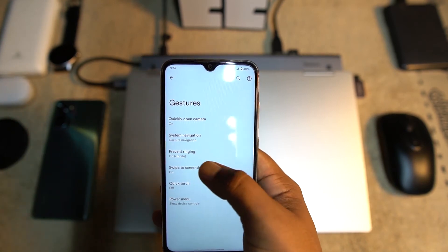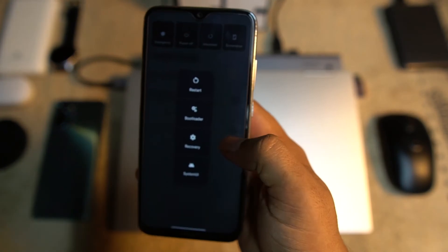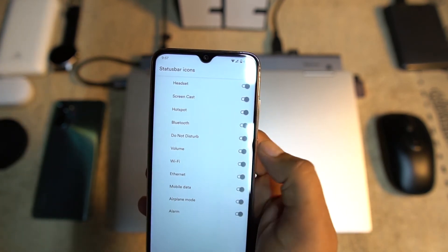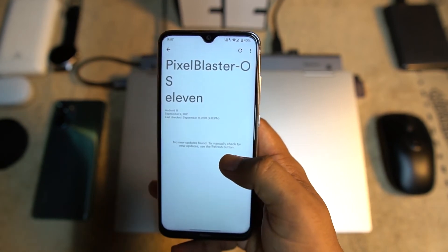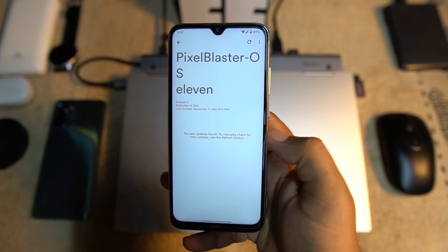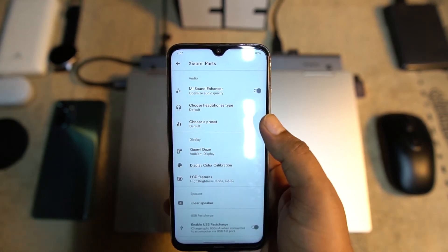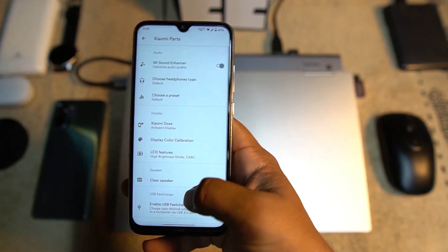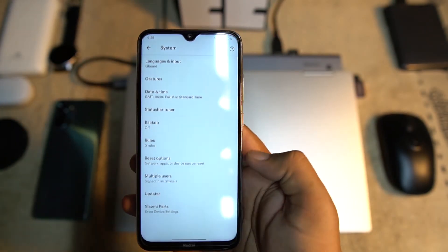In the System section, we have gestures including quickly open camera, system navigation bar — you can hide the navigation bar pill from here. There's also prevent ringing, swipe three fingers to screenshot, and a quick touch power menu. You can enable Advanced Reboot from the power menu. In Xiaomi Parts, we have a Mi sound enhancer, LCD features, display color calibration, Xiaomi Doze for ambient display, and USB fast charging.